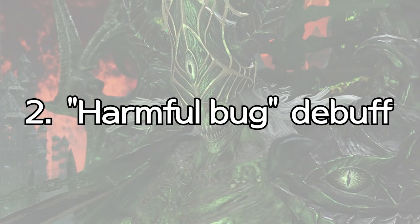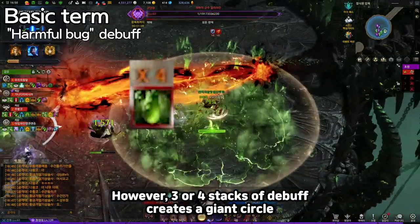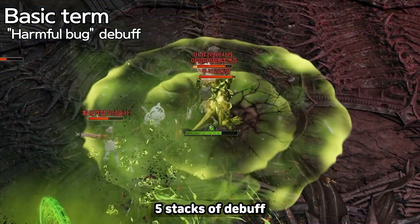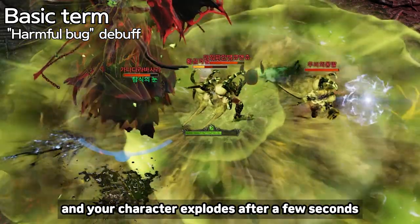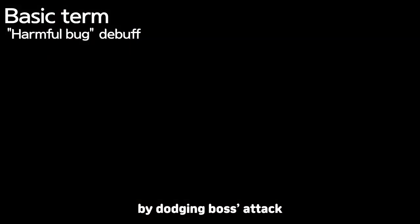Number 2: Harmful Bug Debuff. One or two stacks of Harmful Bug Debuff constantly lowers your HP. However, three or four stacks of debuff creates a giant circle which fills the meter of other players inside the circle. Five stacks of debuff at max can automatically attack party members. Five stacks of debuff cannot be purified and your character explodes after a few seconds. Therefore, it's important to control your meter by dodging the boss's attacks.